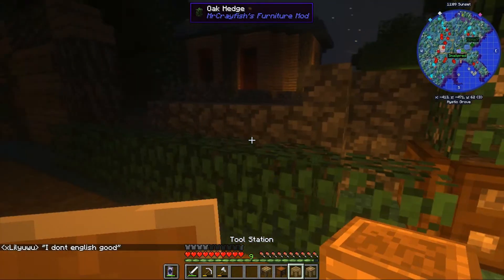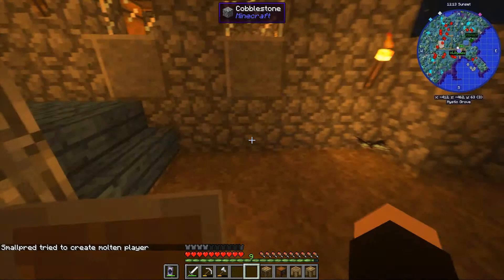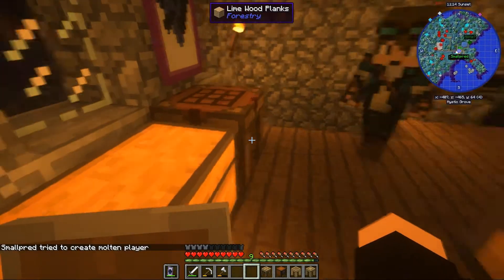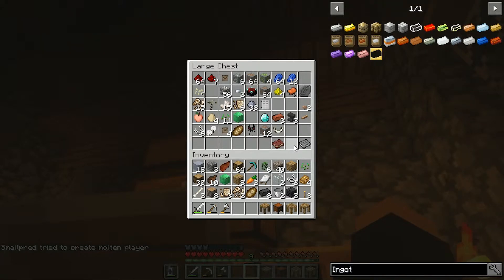I've made all the Tinker's equipment. If you don't know how to make these, the recipes can be found in the Materials and You book — which is no longer here. Hmm.